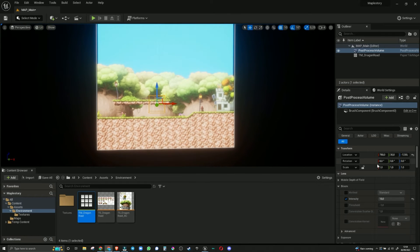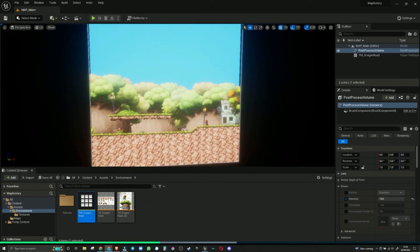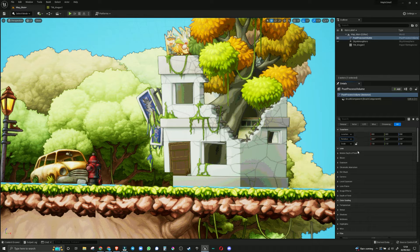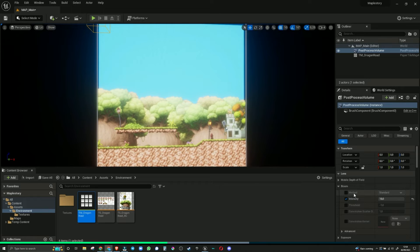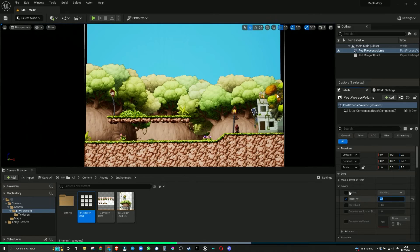Place the Post-Process Volume at 0, 0, 0 — it doesn't really matter, but I like to do that. Now let's start going through all of these settings. It took me around six to seven hours to actually nail this down with all the correct settings. In Bloom, let's set it to zero — we don't really want any bloom inside our level.